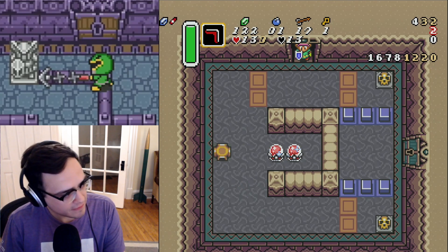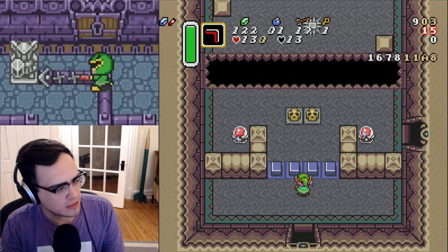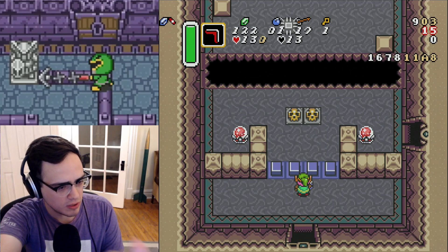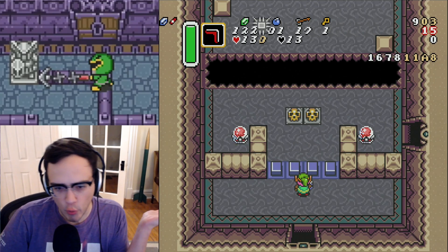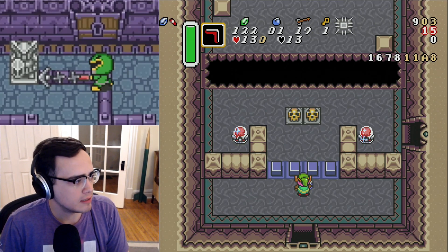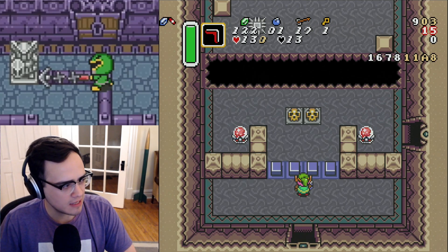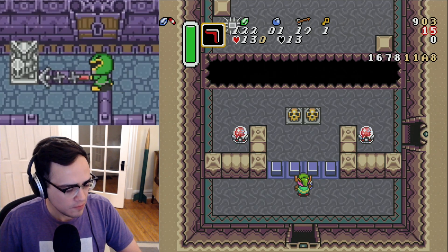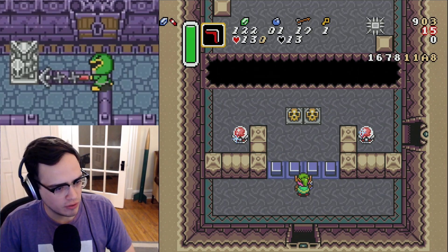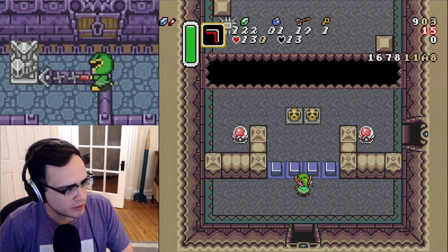The main caveat of this strat that does not exist with the current red boomerang strat is that if the Stalfos that's normally in here — currently I have it killed off — if it gets to be on the left side of the room, like in between the pots and the left side switch, then it will block your red boomerang when you throw it and it won't work. Your boom is going to bounce off the Stalfos. So what I recommend is: use the strat where you throw the red boomerang to the left and hit the left switch because it's faster and more consistent. But if you get bad RNG and the Stalfos is on the left side of the room blocking your red boom, then just go for the standard throw-to-the-top-right, walk-down strat that I showed at the beginning.